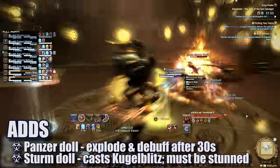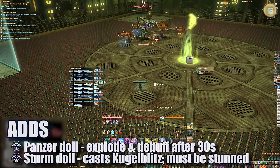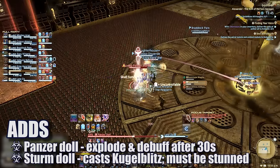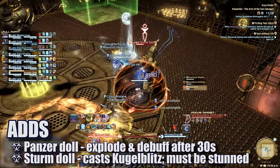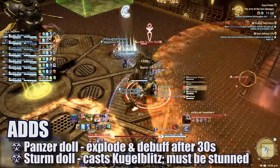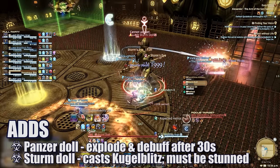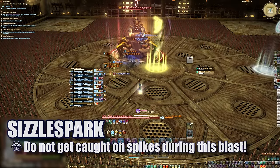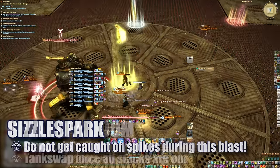While the assigned players are in their respective jails, the rest of the group deals with the adds. The small Panzer Dolls must be destroyed in about 30 seconds or they will explode, debuff, and probably wipe the raid. The big Sturm Doll's Kugelblitz should be interrupted to avoid its paralyze. If the red jail is active, the padlock takes priority over the adds, and all adds should ideally be destroyed before the boss returns. Once he does, he will cast Sizzle Spark — players returning from jails should ensure they are not caught on the spikes at this time.